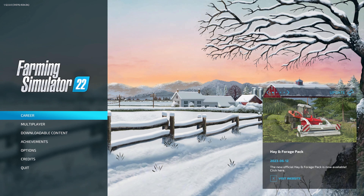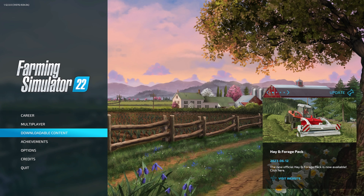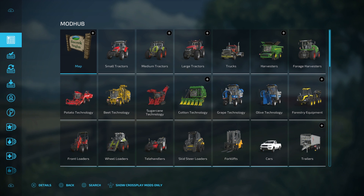As you can see, we are on the main menu right here. Normally you would just go straight into career mode, but what we want to do is go down here to downloadable content. This is the in-game mod hub if you ever hear about that. Here you've got a bunch of different options. This is all of your mods that are available right now. This is going to be for PC and console — I'm playing on a PC, but I'll show you how to do this for console by selecting cross-play mods only down at the bottom. I'm going to hit left, and now that is going to show only console mods available.